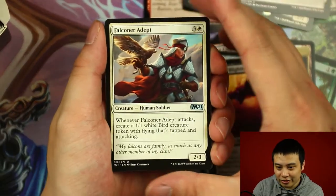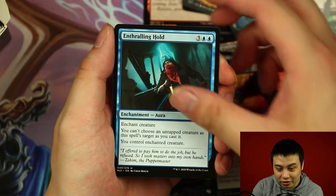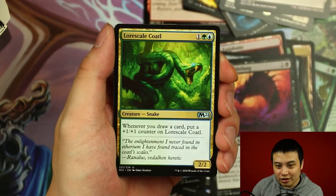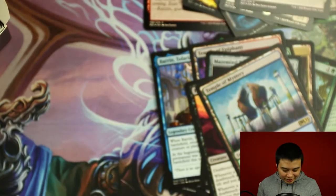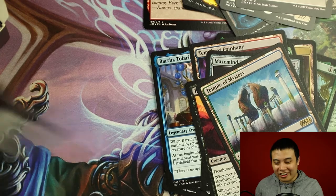Falconer Adept, Enthralling Hold, Lower Scale Culthill. And our rare is Temple of Mystery. I think we're pretty much sorted for when all the lands go out of rotation.